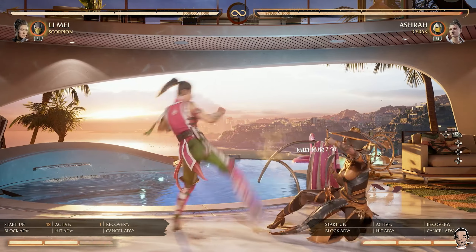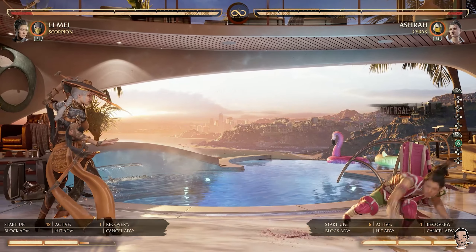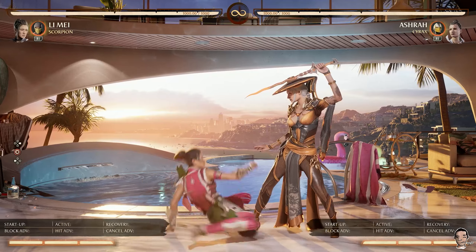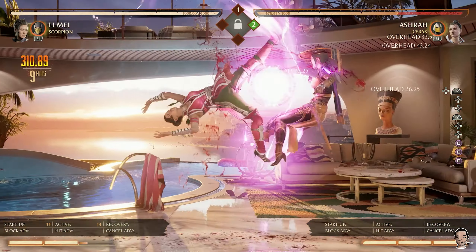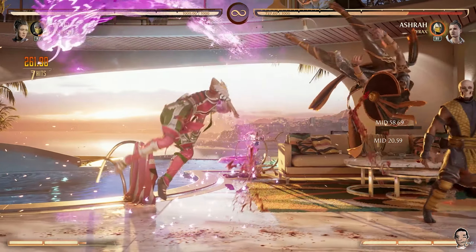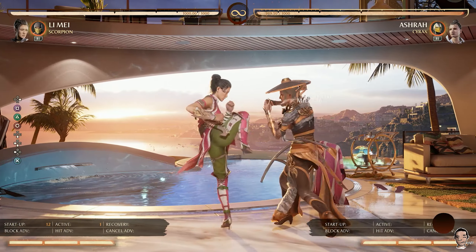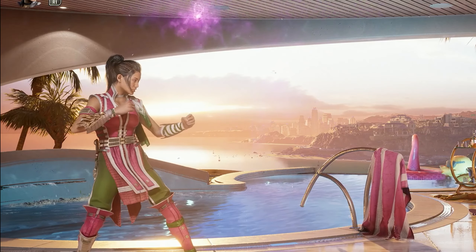You can also cancel into Enhanced Nova Blast from the last hit of her 1-2-4 string. Keep in mind there is a gap between the second and third hit of 1-2-4, but if your opponent isn't ready to reversal or they don't have any meter, it's always good to end combos with Enhanced Nova Blast because it's going to keep you pretty safe, and sometimes even plus. However, when your opponent is trying to tech a throw or pressing buttons they shouldn't, sometimes Enhanced Nova Blast hits — you can now make them pay with tons of damage using Scorpion. It's way easier to hit-confirm into Enhanced Nova Blast than it is to gamble with Sheezy Lion. Let's check out some combos that use 1 bar of meter and 1 cameo.